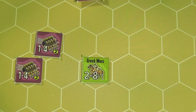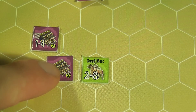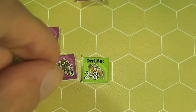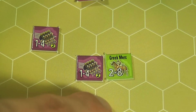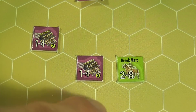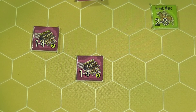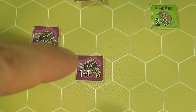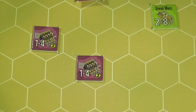Some units, such as phalanxes, also have the power to force an enemy retreat during movement. To do so, a unit simply moves adjacent to an enemy unit, announces the intention to enter the hex, does so, and the opponent must move the retreating unit one, two, or three hexes away. Importantly — not after trampling, not after melee, but after a forced retreat of this type — the unit that forced the retreat can keep moving and spend its remaining movement points.